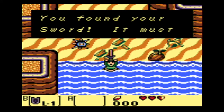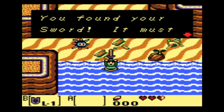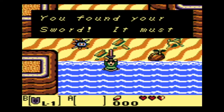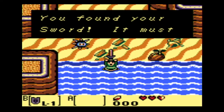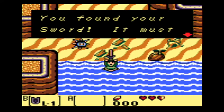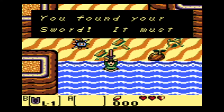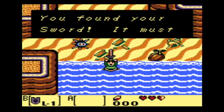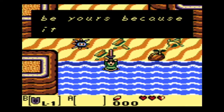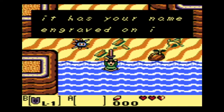I kind of know my way around this. The reason I didn't play Twilight Princess is because I've never beaten it, and I don't really want to do blind playthroughs — I kind of want to know what I'm doing, especially in a Zelda game where there's a lot of puzzles. Anyway, we got our sword. It must be yours because it has your name engraved on it.